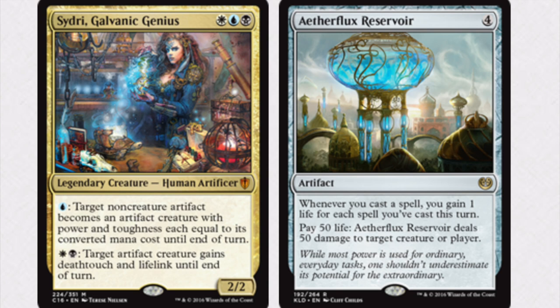It's like infinite damage, but not in the typical sense — it's infinity times 50 as the damage output. The combo does have some weaknesses: creature removal, artifact removal, and artifact creature removal can all target this combo. But it's just very unique. It makes me smile because it's not a typical infinite damage combo — it's an infinite damage times 50 combo, which is not too hard to pull off in EDH.